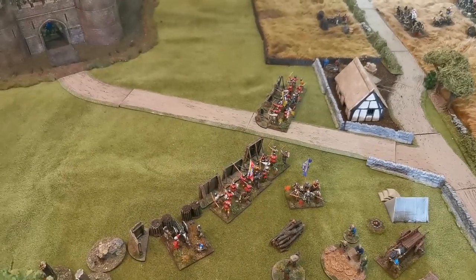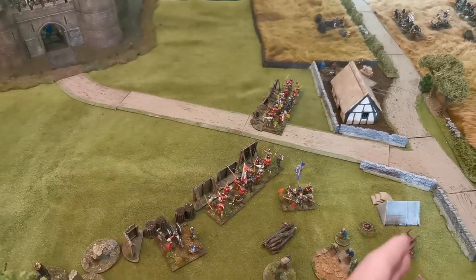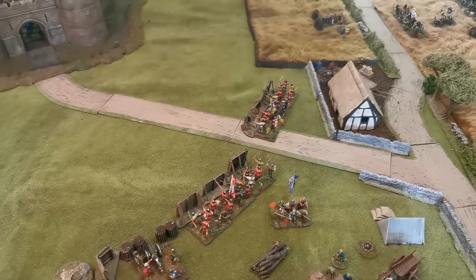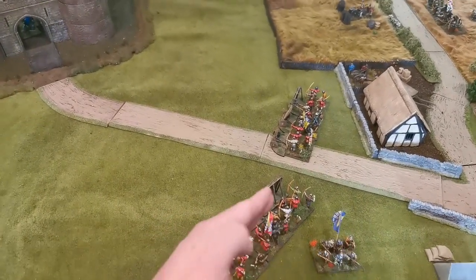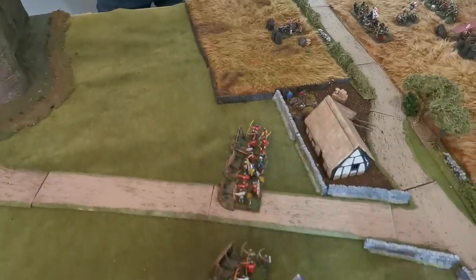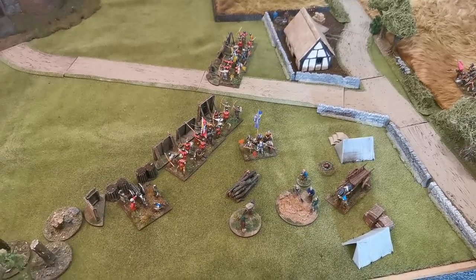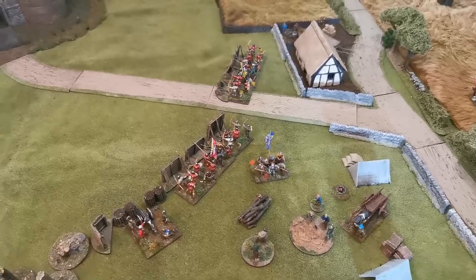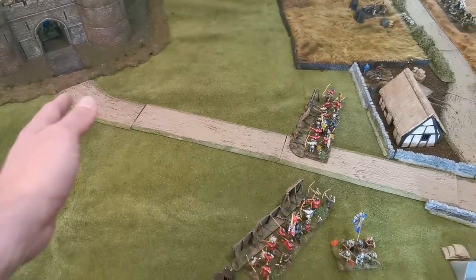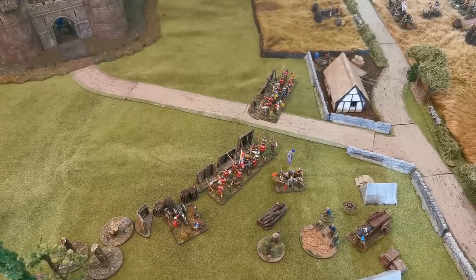Robin can close the doors at the end of any of his orders phases. This matters because if I can get men over to the gate, I might force him to close them early. If he does close them, any of his units not past the siege line — effectively the other side of the mantlets or past the cannon — will count as routed at game end, costing him half a force point each. If he captures supplies, units just need to end the game on the other side of the siege lines.